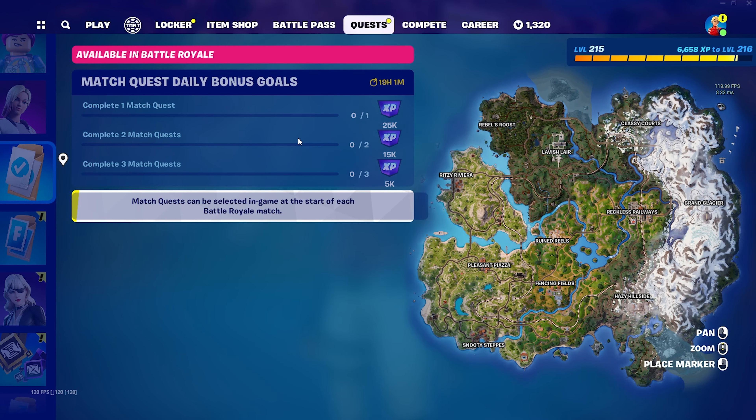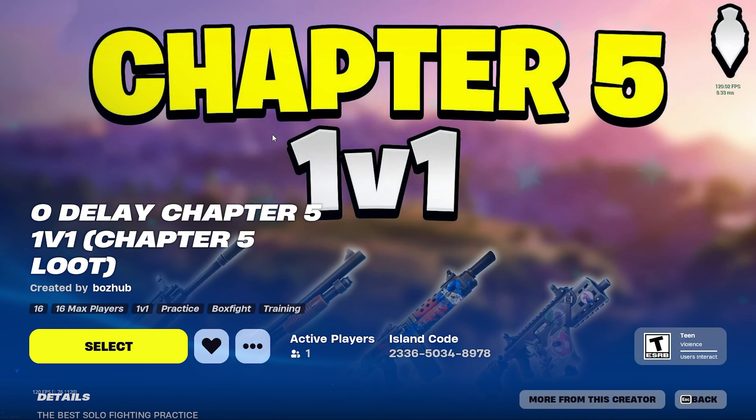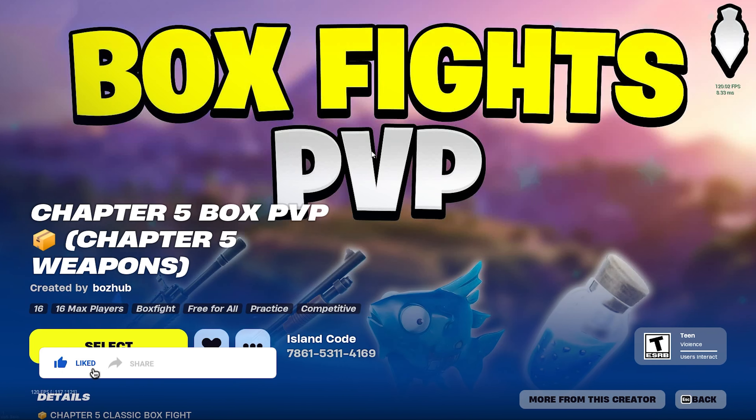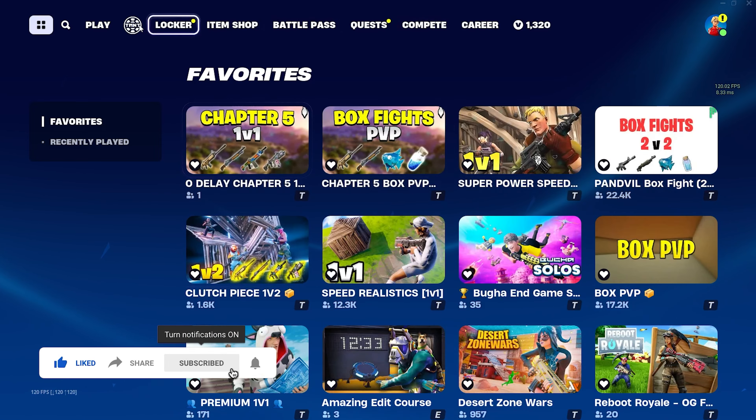If you're confused on what these match quests are, those are the quests that actually pop up in game — I'll show you that in just a sec. I also wanted to let you know that I've launched my very own creative maps. Consider playing my Chapter 5 1v1 map — the code is 2336-5034-8978. It's a 1v1 map with Chapter 5 weapons, which is absolutely awesome. I also made a box fight map to practice, and the code for that is 7861-5311-4169. Thank you so much for all the support if you decide to play those.